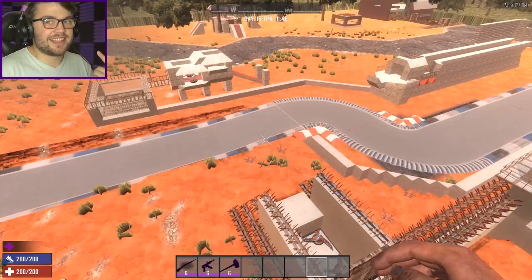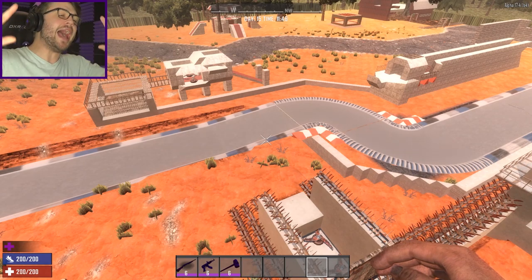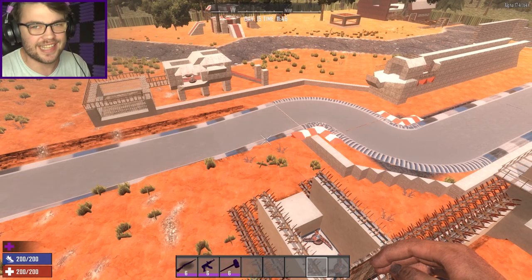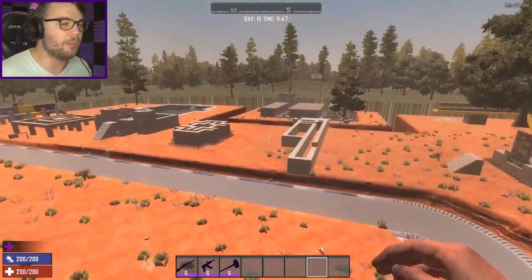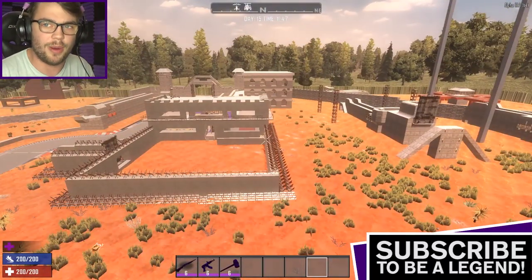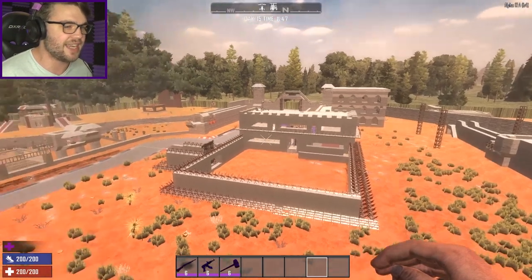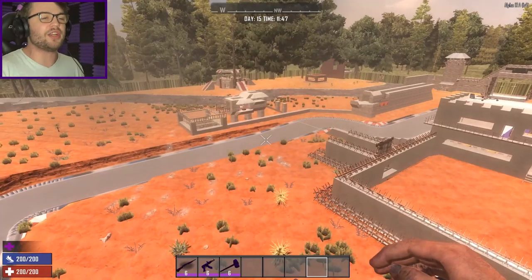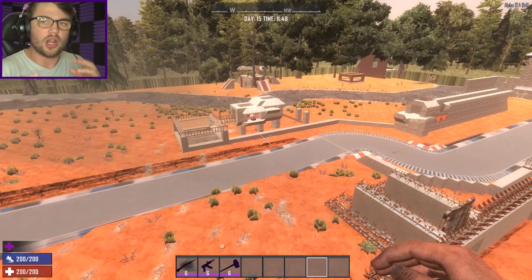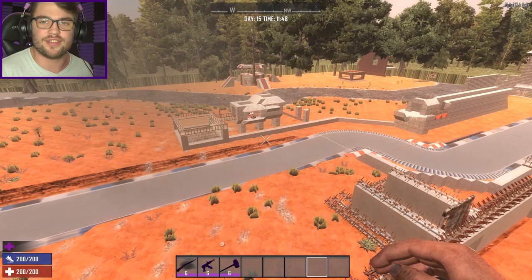G'day guys, my name's Josh - you can call me JaWoodle. Welcome back to Seven Days to Die Alpha 17, where we're back in JaWoodle Park for a very special episode. With Alpha 18 not too far away, I think it's safe to assume there aren't going to be any major updates to Alpha 17 anymore.